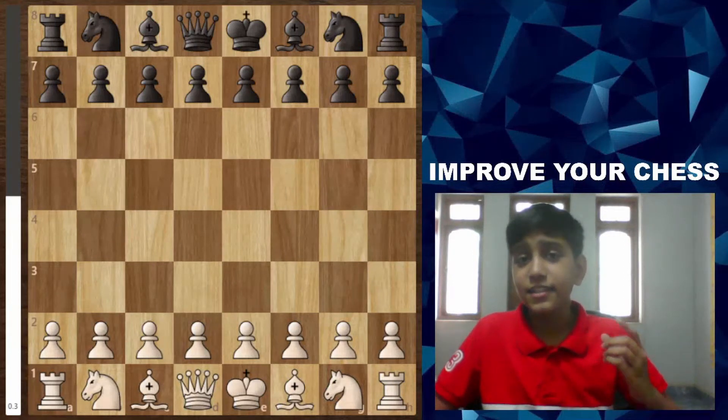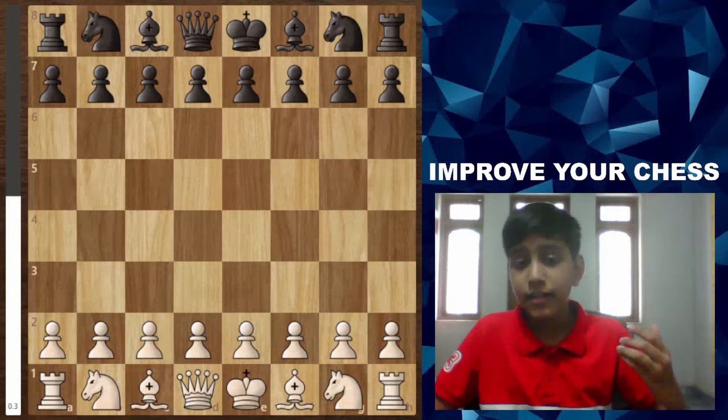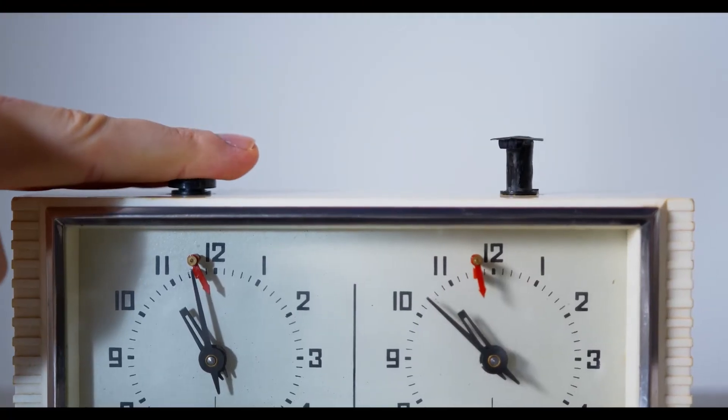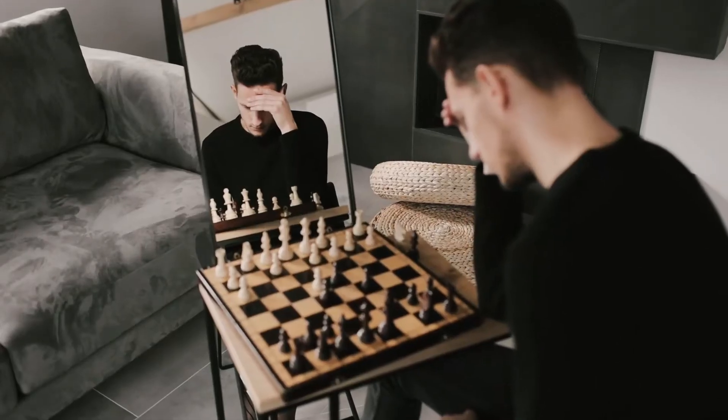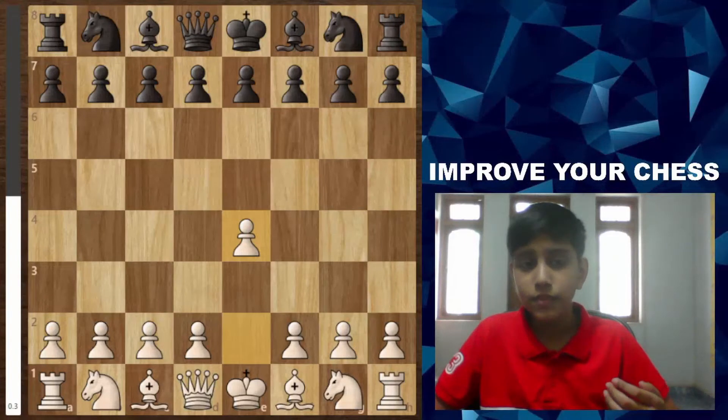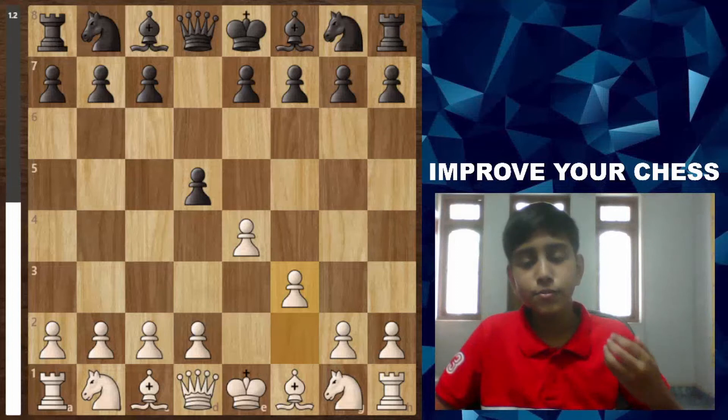Today's rating category is between 500 to 600 Elo. These are 10-minute rapid games, so the players have enough time to think. White opens with e4, black responds with the Scandinavian Defense, and white plays f3, which is not a good move.